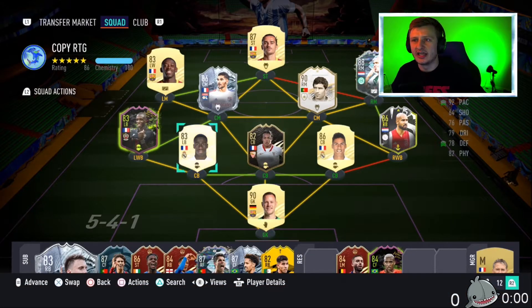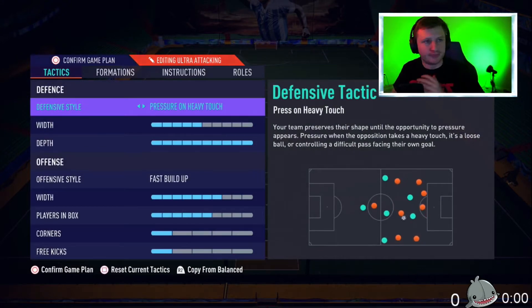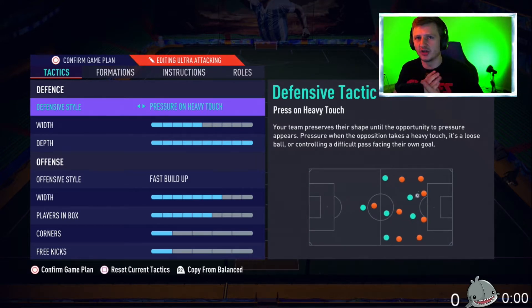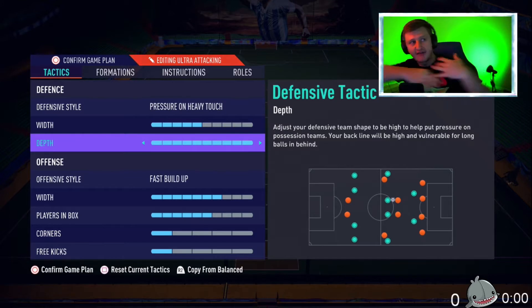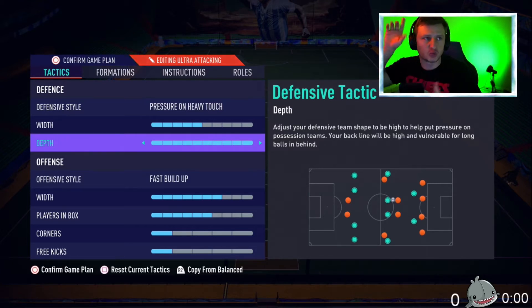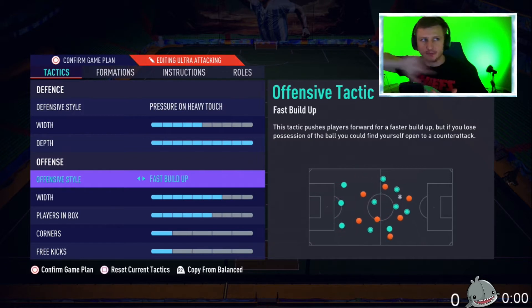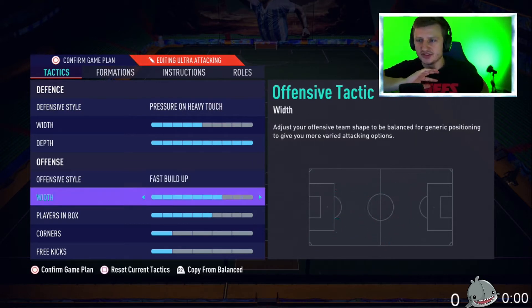Look at this — we're not playing 5 back, but we are playing 3-5-2. This is what you call ultra attacking. This is beautiful, and you have to be very unique with defending. If you're not very good at a press style of defense, practice that before you get into this because you're going to concede a lot. Be very good at defense before you get into this. Pressure on heavy touch, width is middle, and the depth is very high. The higher you are up in the pitch, the more time you can get pressed on, so it's crucial that your depth is super high. With offensive style — fast buildup — you're trying to get the ball up the pitch as fast as you possibly can and ping the pass in between because you're going to have players cutting everywhere. It's absolutely insane in the game.